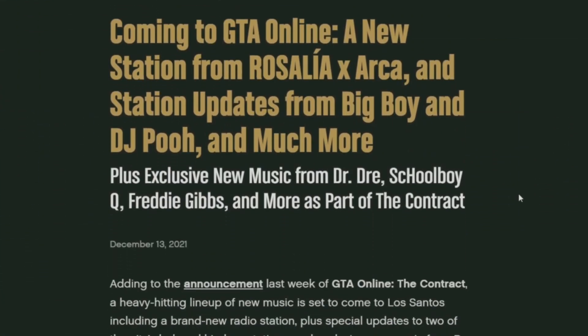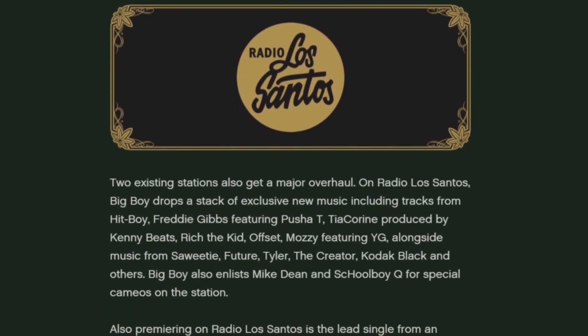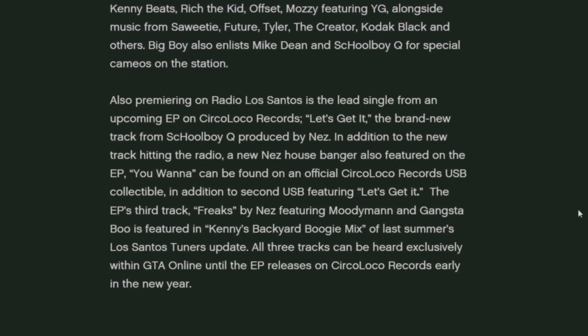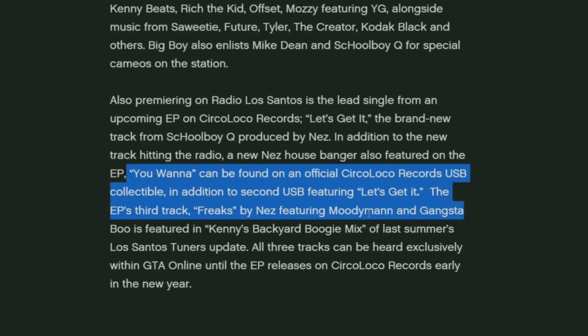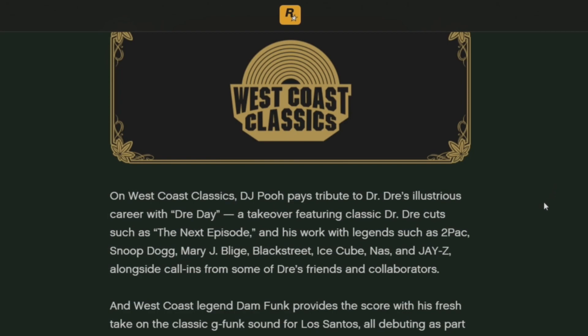Rockstar released info on their newswire talking about the music coming in the DLC — a tremendous amount of new content. There's a new station, Moto Mommy, hosted by Rosalia, which is pretty cool. New tracks from Hit Boy, Freddie Gibbs featuring Pusha T, Tia Corrine, Kenny Beats, Rich the Kid, Offset, Mosey featuring YG, Sweetie, Future, Tyler the Creator, Kodak Black, and others. That is huge. It also looks confirmed there will be a scavenger hunt for some Circo Loco music USBs — similar to what we did in the Tuners DLC with the auto shop USB drives.